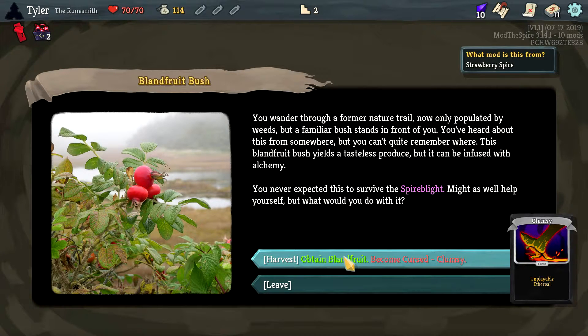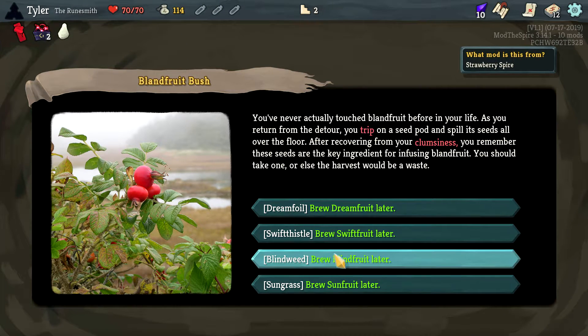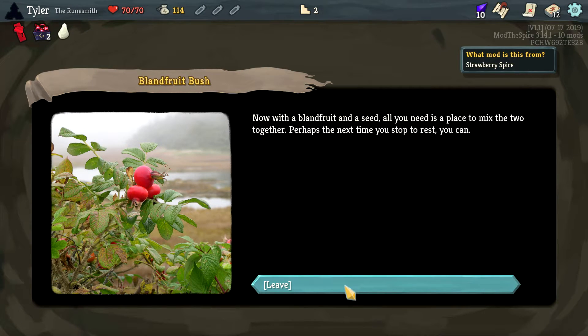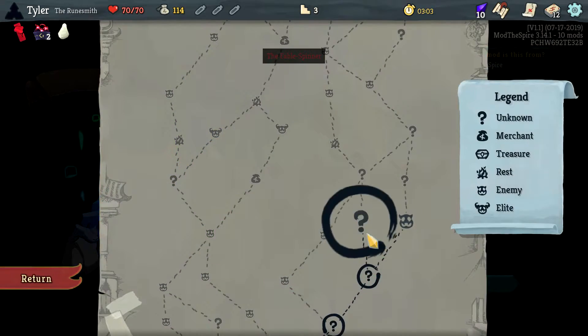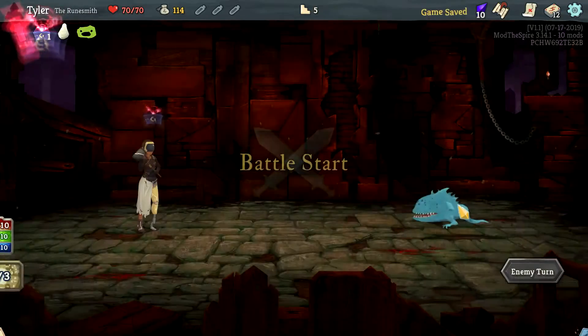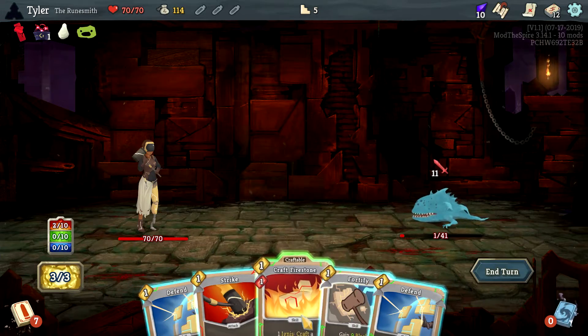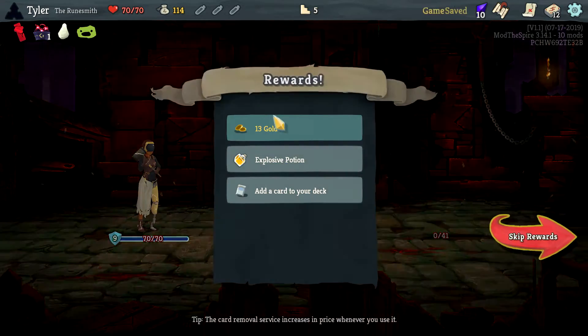Obtain bland fruit, become curse — yeah sure, I don't know, perhaps it could be cooked. So I guess I'm going to brew Swift Fruit later. I will not randomize my starting relic. Whenever you play a card that costs at least three you gain some energy back — fine with that. One Ignis crafts a rune, enhance a random card in your hand. It's now doing nine damage — I kind of got it figured out.